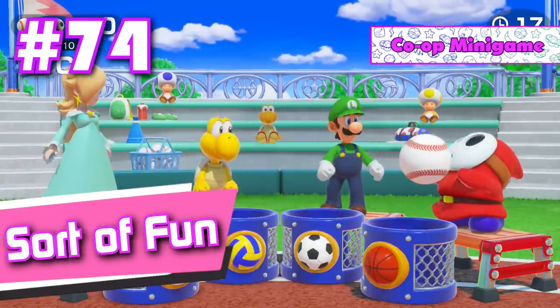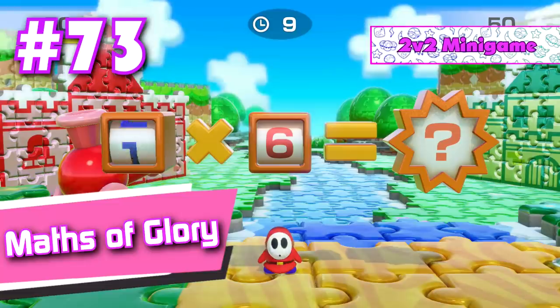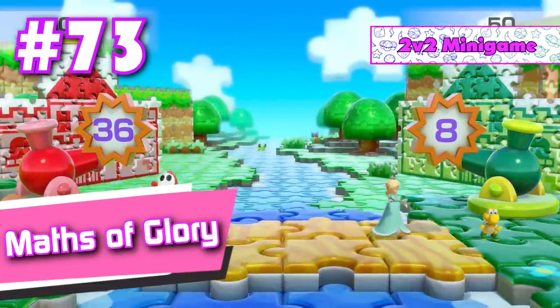Number 74: Sort of Fun. Even the game developers knew how bad this game was when they titled it. Number 73: Maths of Glory. Nintendo presents Mario teaches typing — the math edition.